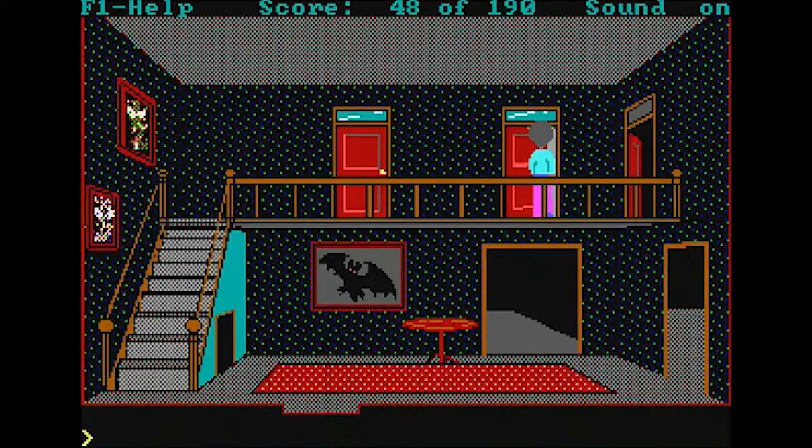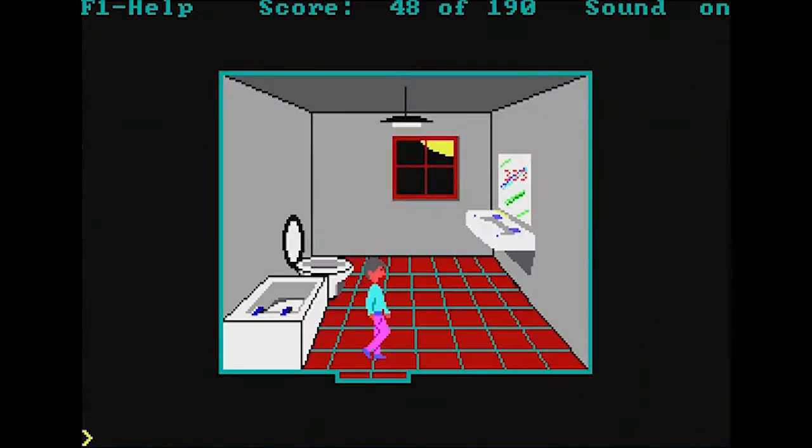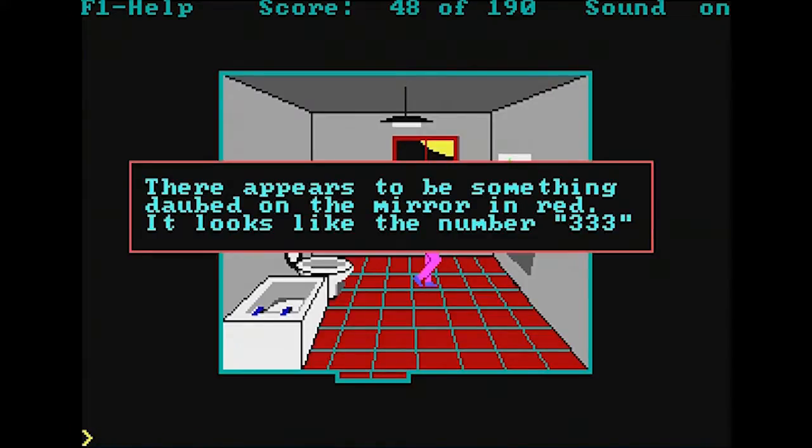Sierra and LucasArts were kind of the only games in town when it came to adventure games. So when I discovered this, I was interested in the fact that somebody else made a Sierra-style adventure game. This was a good game — a tad easier than Sierra games because it's not actually that long; you can speedrun it in like seven minutes. The developer was himself inspired by Leisure Suit Larry. There are some numbers on the mirror in the bathroom: the number 333 dabbed in red. We have to remember that — it's going to come in handy.